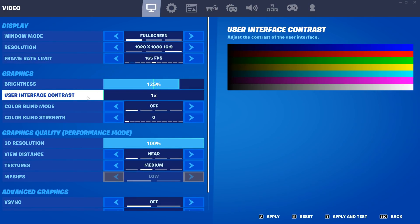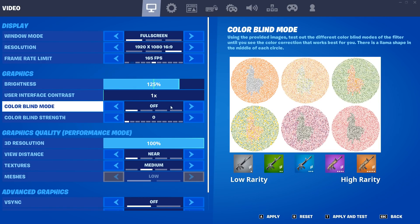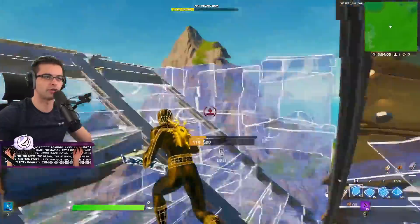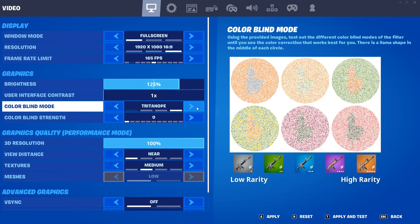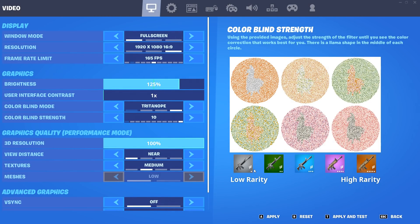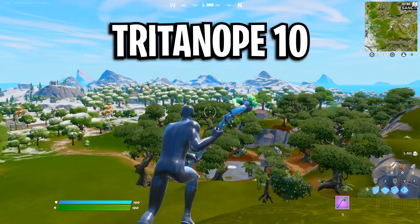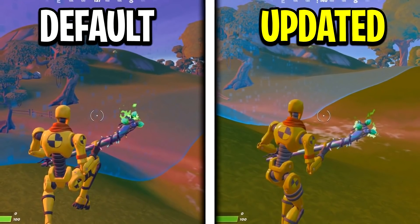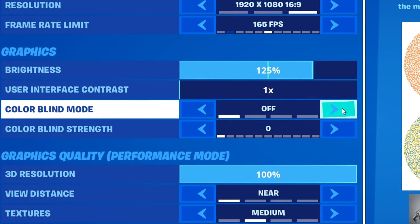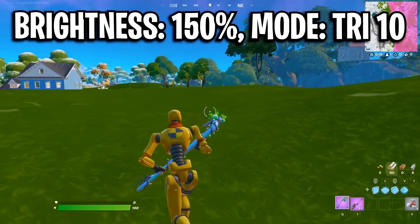User interface contrast doesn't really matter — it just changes the way your settings look on screen. Colorblind mode is very debatable in Chapter 3. Some people refuse to turn it on, but others like myself really enjoy specific colorblind modes like Tritanope on strength 10, which brightens up the game and makes it easier to see the storm. You may prefer Deuteranope or Protanope — just try them out in-game.